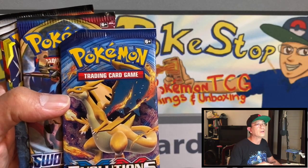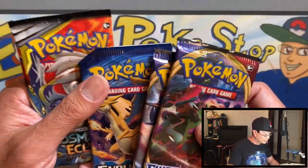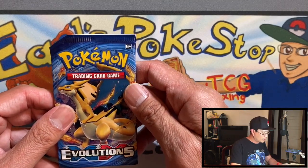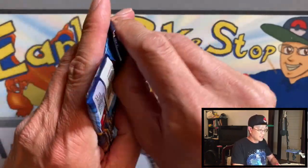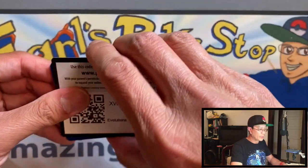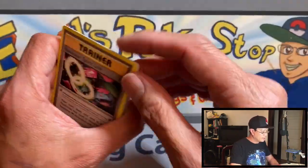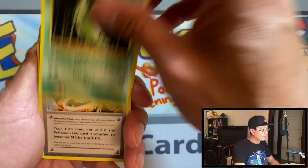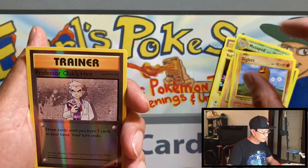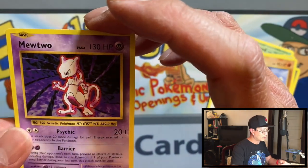We got the Charizard pack art on one of the Sword and Shield packs — two shots at getting the Zacian V gold card. Starting with Evolutions: we got Fennecsaurus, Spirit Link, Metapod, Charizard Spirit Link, Magnemite, Bolt Orb, Sandshrew, Poliwag, Diglett, Professor Oak's Hint reverse holo, and a Mewtwo non-holo. That's a nice one actually.